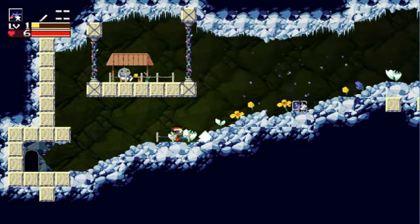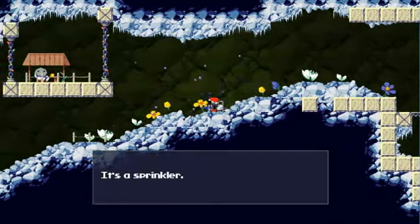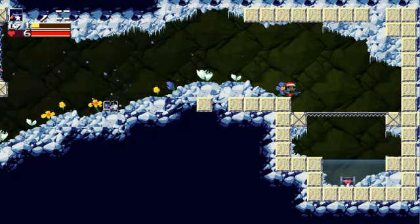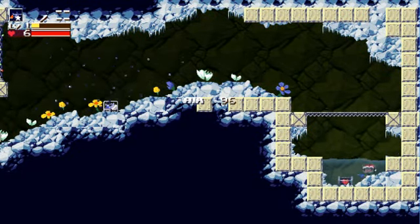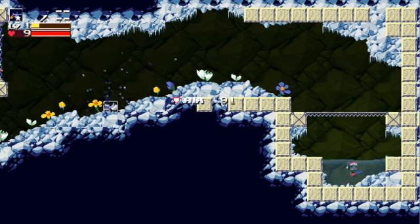Oh, I can shoot! I can shoot stuff. It's a sprinkler. What's down here? I obtained a life capsule! Am I in like jello or something? Oh no, I gotta go this way to get out of the water.